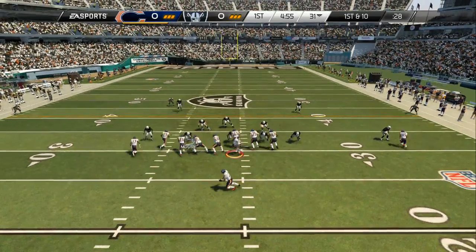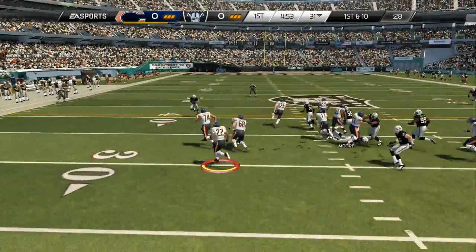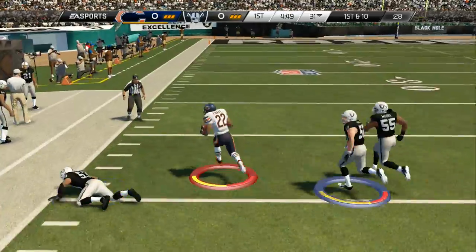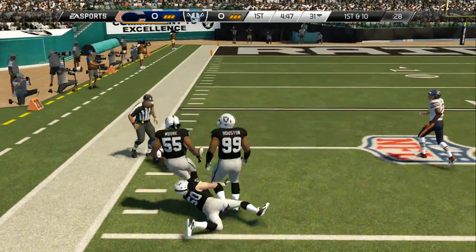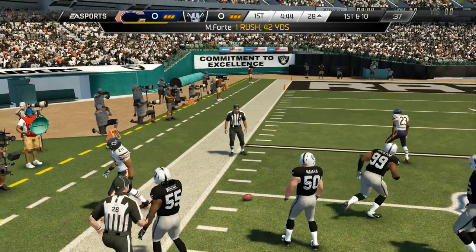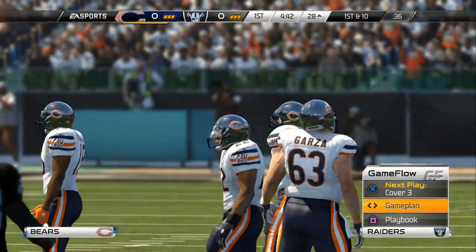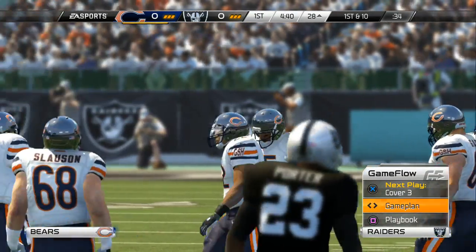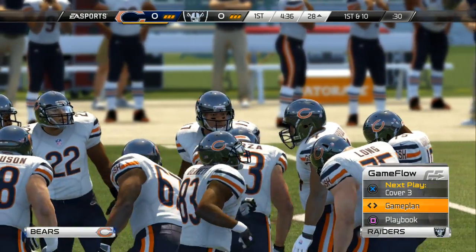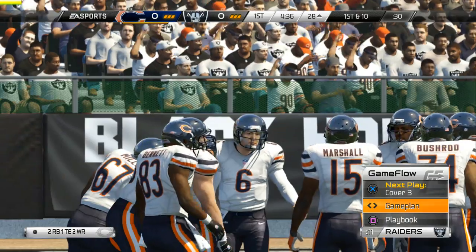First down here. Here's the quick toss — taking off. Good job on the ground there by Matt Porte. The defense cannot give up these long runs. You have to hustle to the ball, get a lot of people around the ball carrier to make sure they don't take short gains and turn them into long ones.